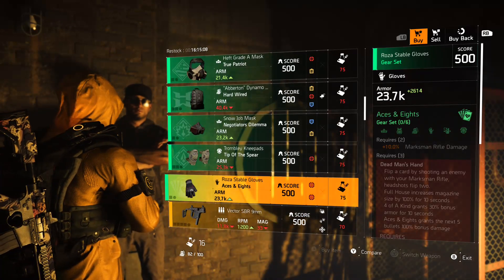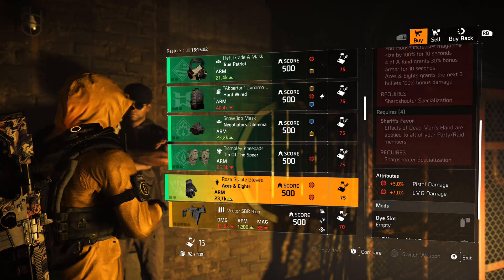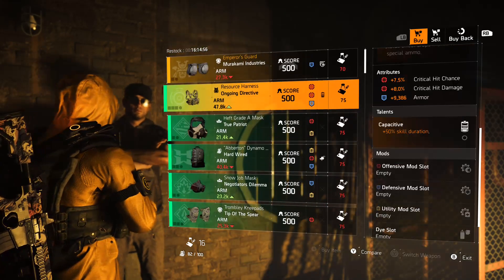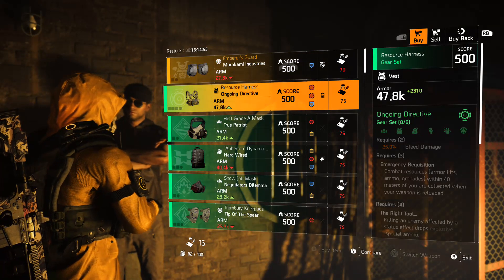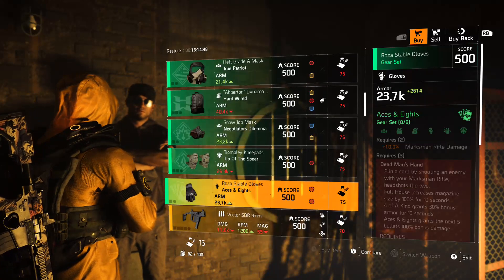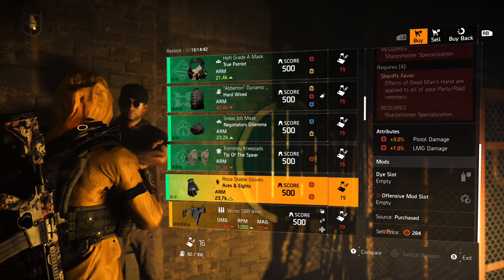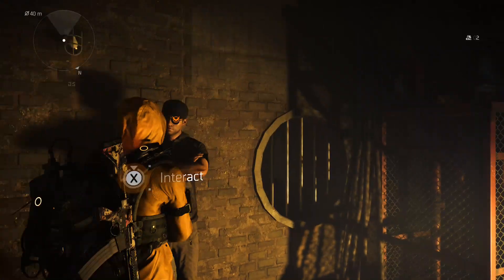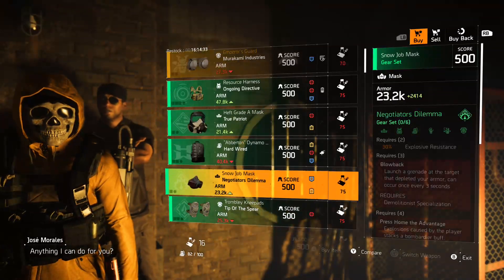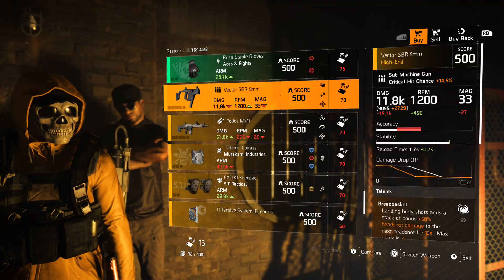And finally your last gear set item: Aces and Eights gloves with two reds — pistol damage at 3 and LMG damage at 7, also a red mod slot. As far as gear set items are concerned, I really wouldn't recommend any of these right off the bat. The crit chance on the Tip of the Spear knee pads are okay but there's nothing really must-have, so let me turn on best demos and look at the high-end items.